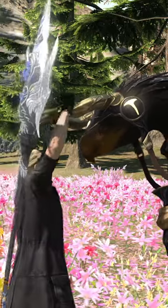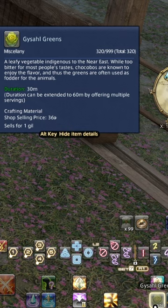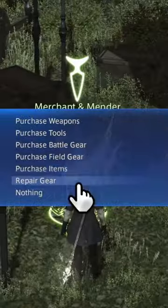Your chocobo companion is key for overworld survival. At level 30, your main scenario guide will tell you to do 'My Feisty Little Chocobo.' This will have your chocobo fight with you. Use gysahl greens from many vendors to summon him — I use this one in Bentbranch Meadows.